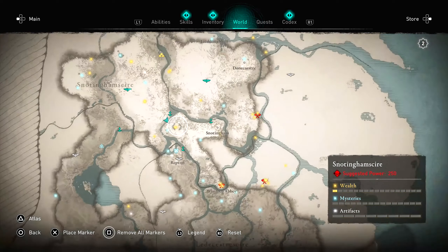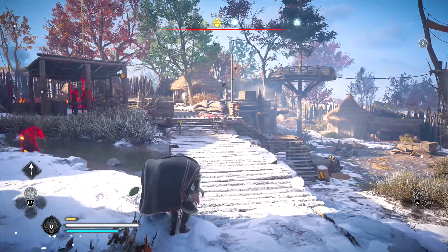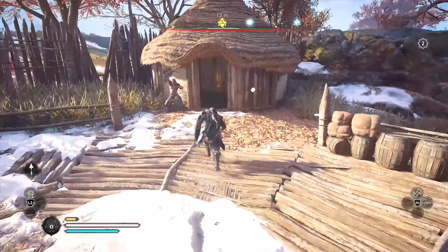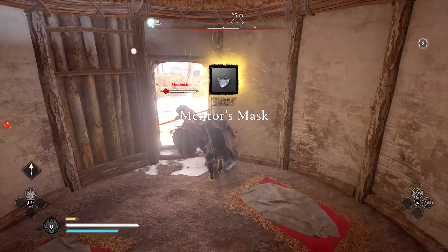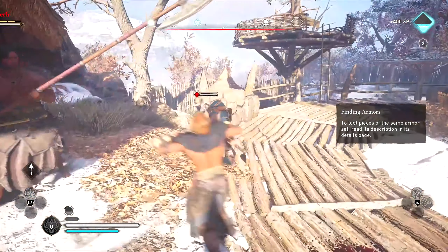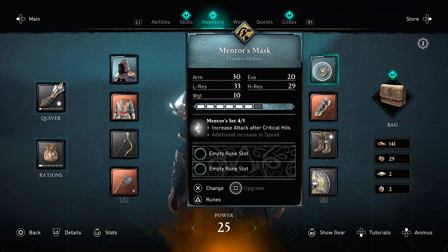If you are a low level, I recommend you just come into this restricted area as you'll see me do. You'll see me trying to creep towards the chest, but after my creeping fails and I'm almost detected, I make a full sprint for the golden chest. Inside you'll be granted the mask for the mentor set. You can toggle it on or off, but I think it looks cool when you're rocking the hood and the mask at the same time.